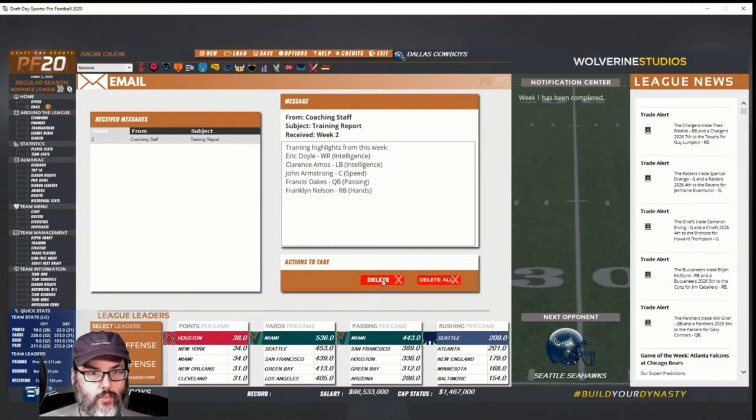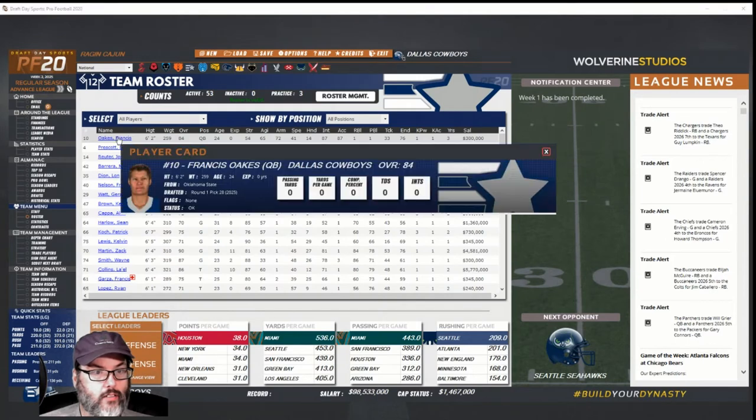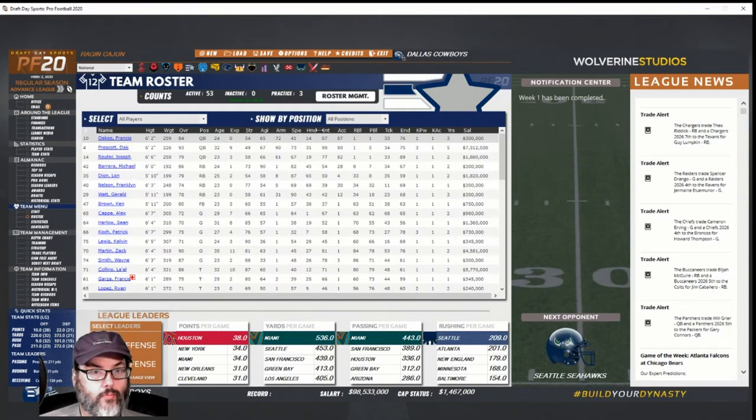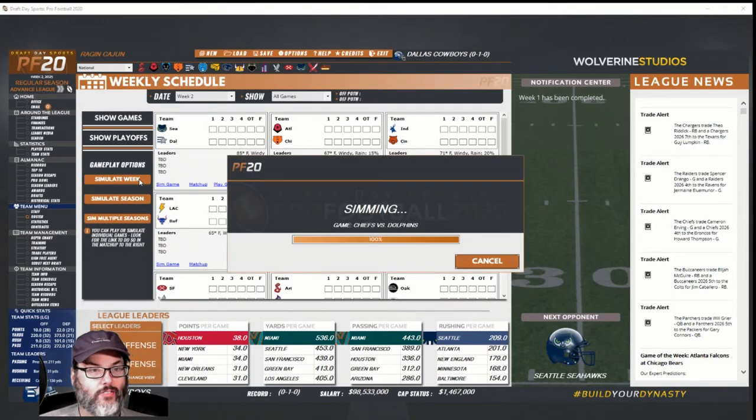Checking emails — Francis Oaks got better at passing, Franklin Nelson got better hands. Looking at Oaks' stats — arm, intelligence, accuracy — I think his accuracy may have gone up. Do we bench Dak? I don't think we can do that coming off a 14 and 2 season.